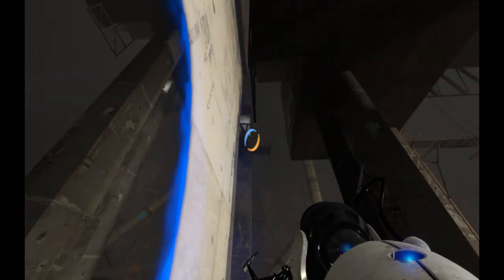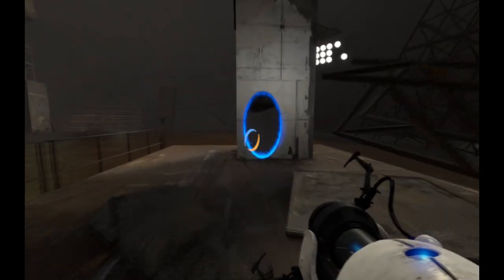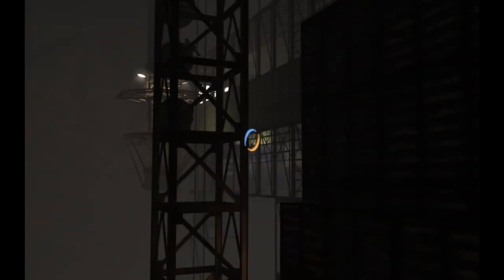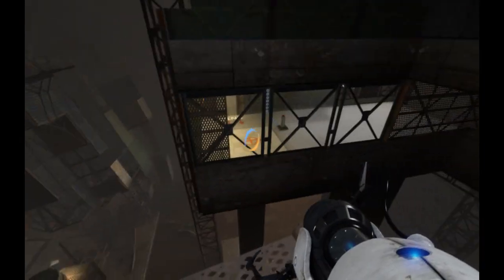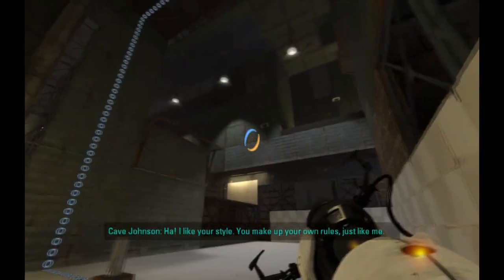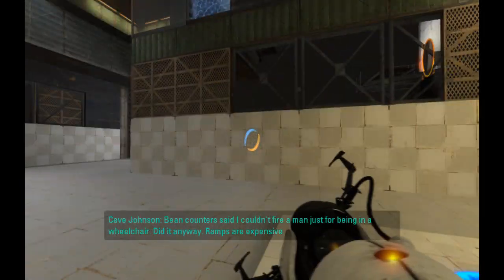Ooh, what's up there? Oh, we're going up there. We found a secret place that's not so secret. We're going for it. Where's the exit? There it is. Let's go over here. I like your style. You make up your own rules, just like me. The bean counter said I couldn't fire a man just for being in a wheelchair. Did it anyway. Ramps are expensive.